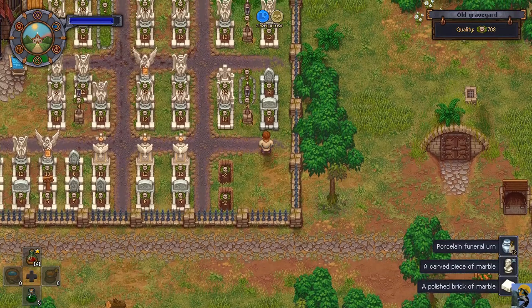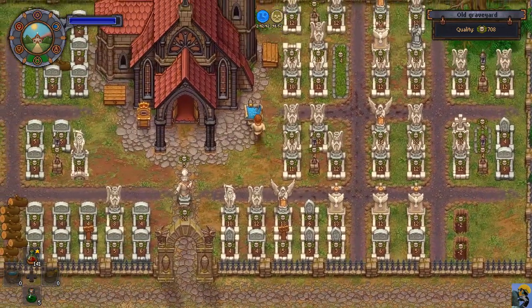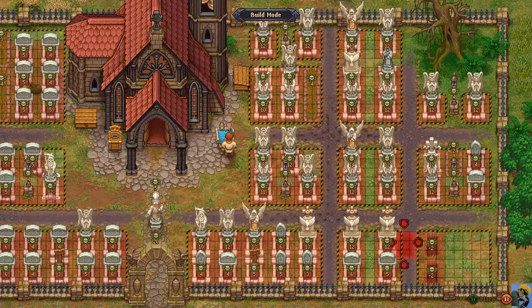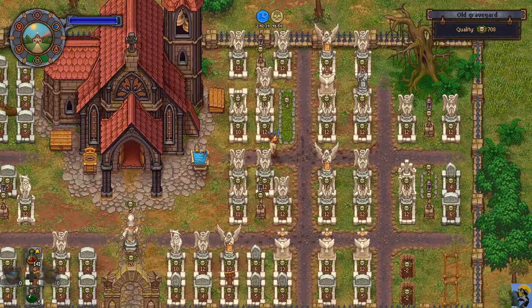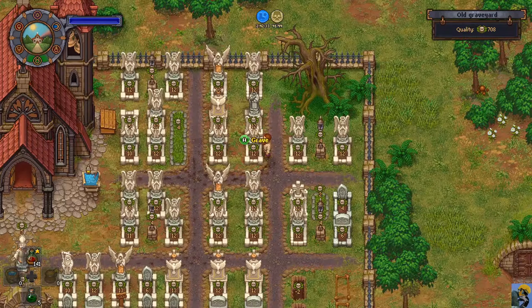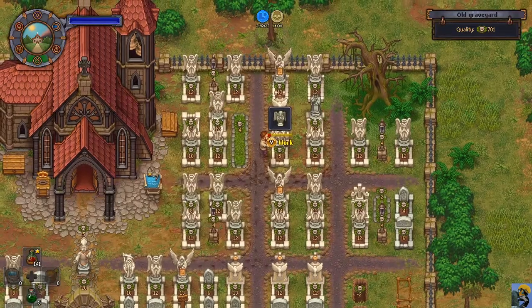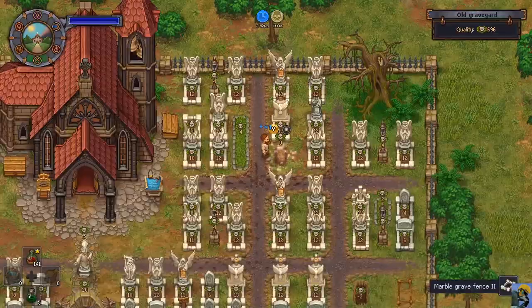Graves have their own particular point value, so what I'm going to do is just build a couple of grave sites back where I was before, like this and like this. Then we're going to empty out this grave site — we'll remove the headpiece, remove the fence, and then exhume the corpse.